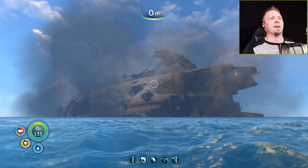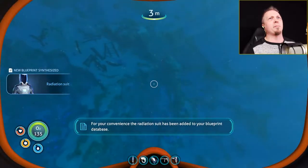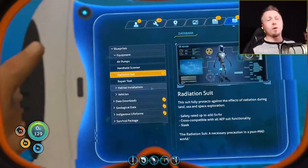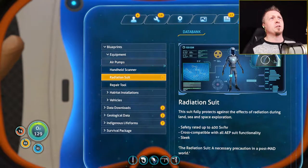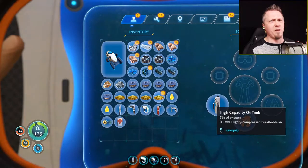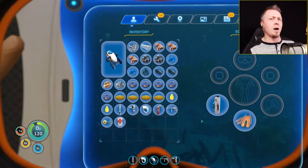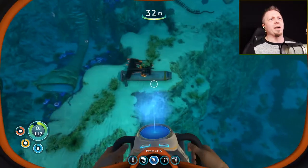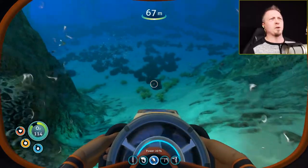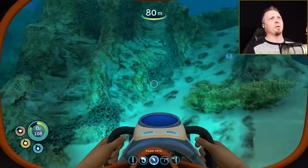We watched our big ship blow up and now I'm getting radiation warnings. I've got the radiation suit, and fortunately I did have enough time to get some stuff made during the week. I managed to get to the high capacity O2 tank, which has unlocked the rebreather. Now what I'm trying to do is find some more silver ore, which is being difficult.